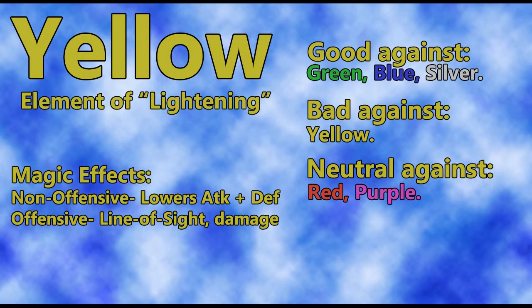Next we have yellow, the element of lightning. Good against green, blue, and silver. Bad against itself. Neutral against red and purple. There is a non-damaging yellow spell that lowers the attack and defense of a target — kind of nice to use on enemies, a little annoying when an enemy uses it on you. Offensively, the damaging attacks are all line of sight and do straight up damage. They take more tactics to use correctly, which I'm really not into.